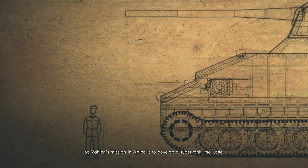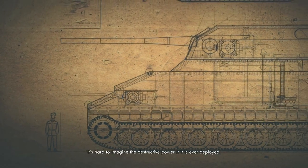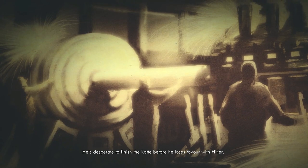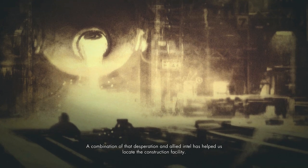Valen's mission in Africa is to develop a super tank, the RAT. It's hard to imagine the destructive power if it's ever deployed, but the tide of the war is turning. The Allies have retaken Tobruk and thinned Valen's supply lines. He's desperate to finish the RAT before he loses favor with Hitler. A combination of that desperation and Allied intel has helped us locate the construction facility.